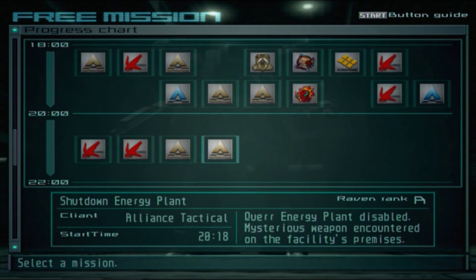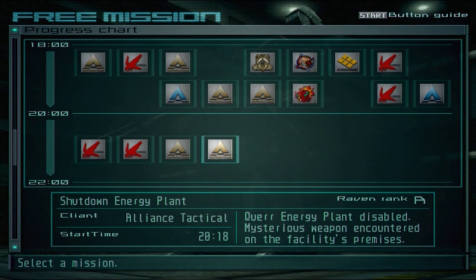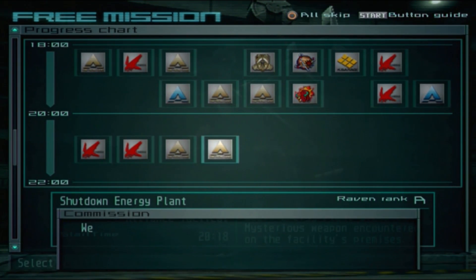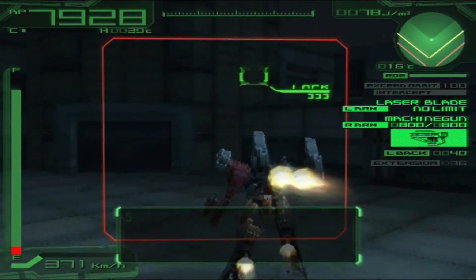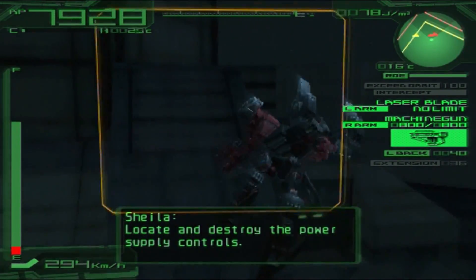First mission is Shutdown Energy Plant — shouldn't be a problem. I know you wrote in the comment like 'oh maybe the mission is too long,' but no, not too long, we got this. Rush forwards, locate and destroy the power supply controls — yep, I know.